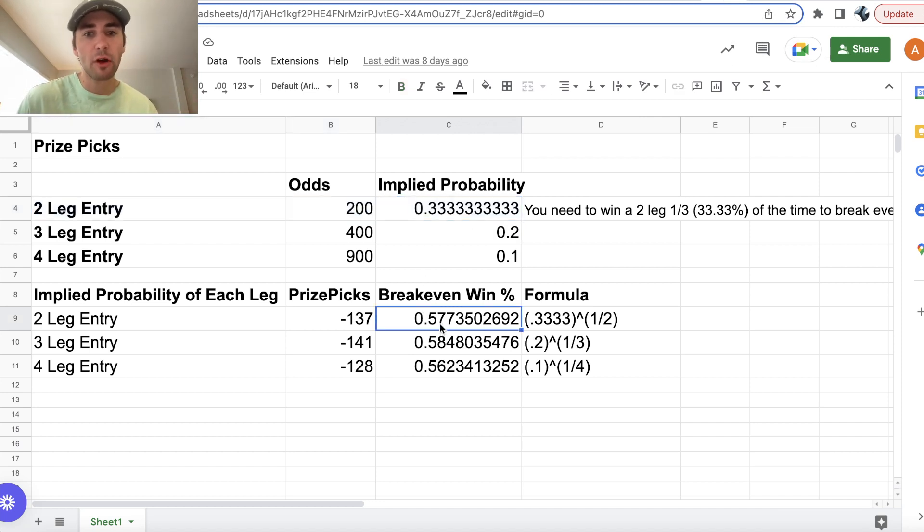What this essentially means is you need to be winning a third of your two-player prop pick entries on Prize Picks to break even. Prize Picks is giving you minus 137 implied odds on any player prop you include in a two-pick entry. So to make money on Prize Picks, you have to be winning each of your player props over 57.74% of the time. If you're winning your props 60% of the time, you're going to be super profitable. If you're winning them 55% of the time, you're going to lose money.